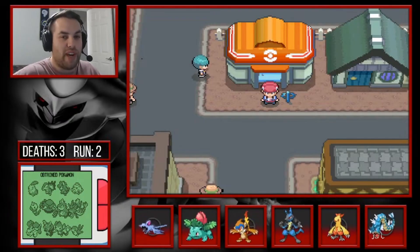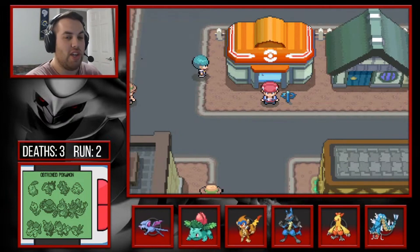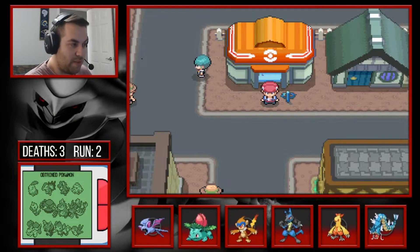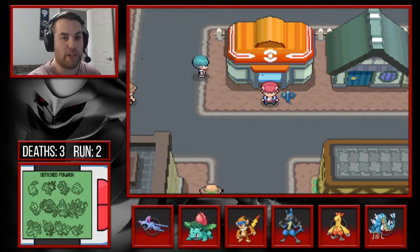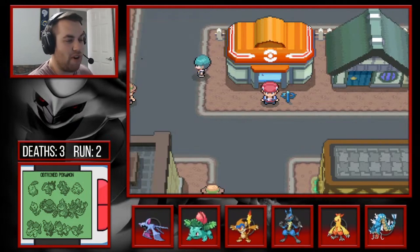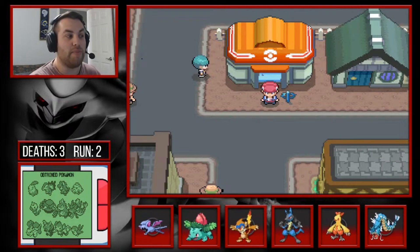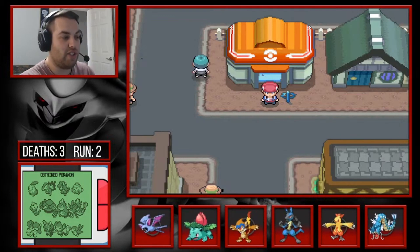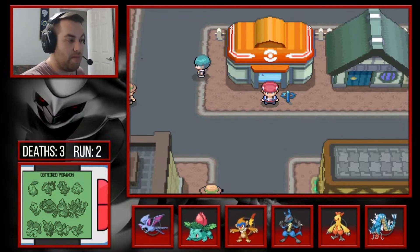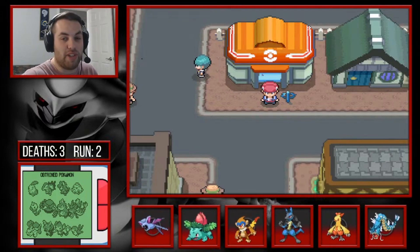Welcome back to episode 5 of the Pokemon Renegade Platinum hardcore Nuzlocke. We are currently in Eterna City. We had a couple of boss battles last episode and sadly lost a couple of Pokemon including our Matang, but we will persevere. We'll hopefully get our second gym badge today — the Eterna City grass gym. We have a few more encounters to get first, so thanks for watching.